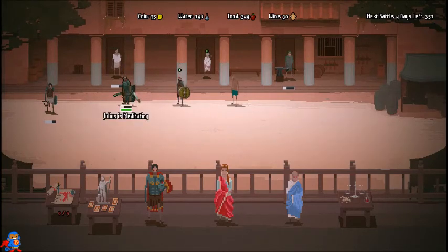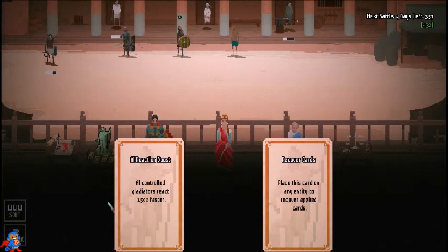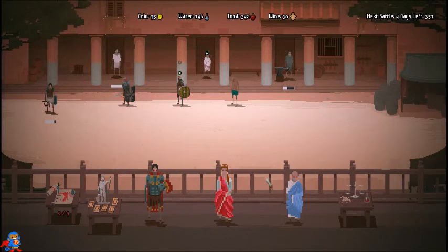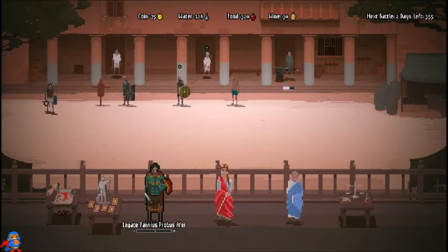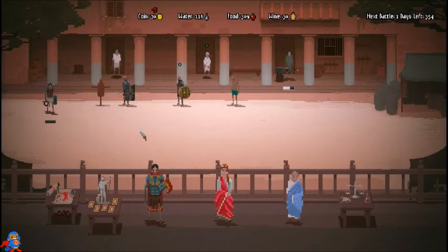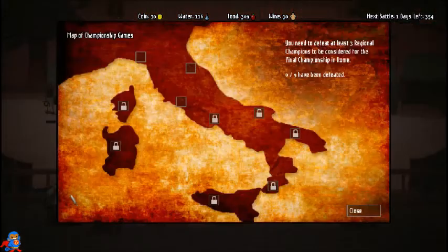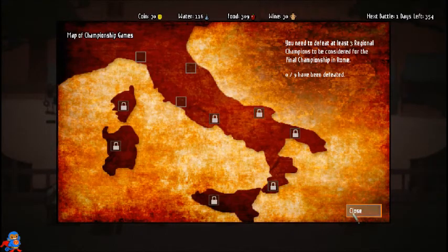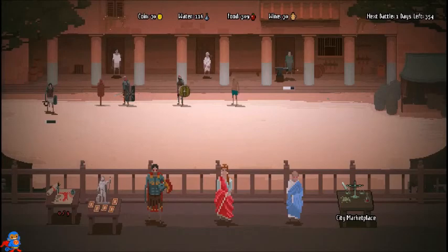I like to organize my people by strength, so he goes at the top. Pretty much at the top of the screen you have a year — 365 days when I started — to get to the national championship. That's like the gladiator tournament in Rome, and to get there you have to win three regional championships. You have 365 days basically to win three of those, then win an end fight.